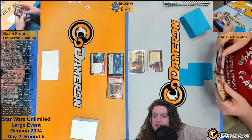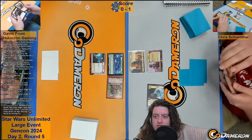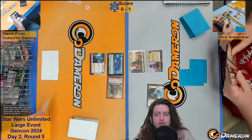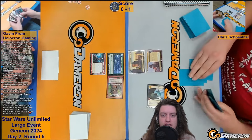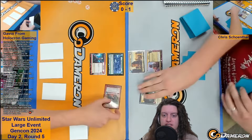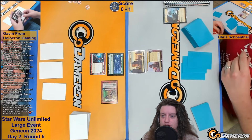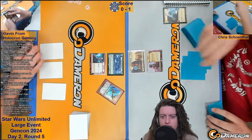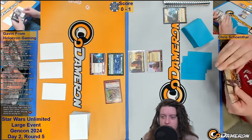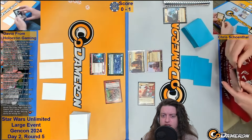Gavin has that play, and it looks like Chris's opening play is Greedo. We're going to see just the scenario I was discussing — Sabine's on-attack ability potentially allows her to take out Greedo and either take no damage or just two damage in return and stay on the board, depending on whether or not Chris hits his top deck. Gavin goes to remove Greedo, which I personally think is the correct play. It looks like Chris didn't go for the Greedo top deck at all.